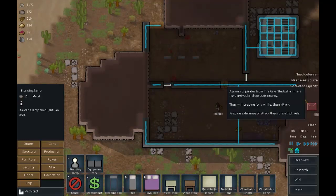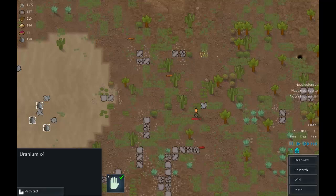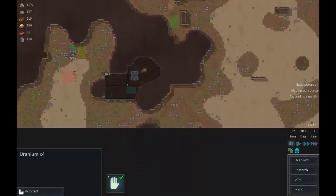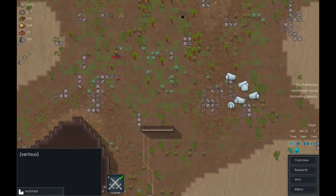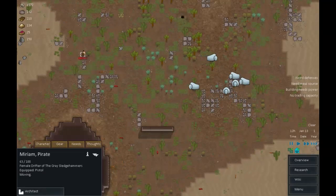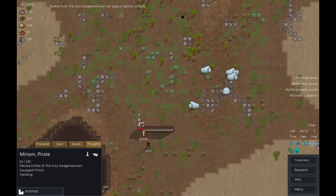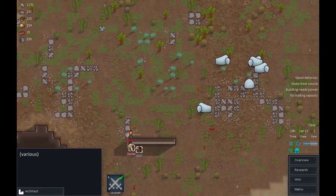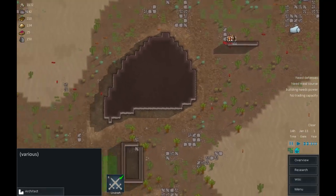A group of pirates from the Gray Sledgehammers have arrived and dropped in nearby - they'll prepare for a while and then attack. Let's have a look at them - a drifter called Miriam. Jono and Grumpy drafted, let's go sort out this Miriam. She's a pirate scout, a space pirate - incapable of intellectual and artistic work, but actually looking pretty good. I don't want you guys shooting her, just run around and attack her.